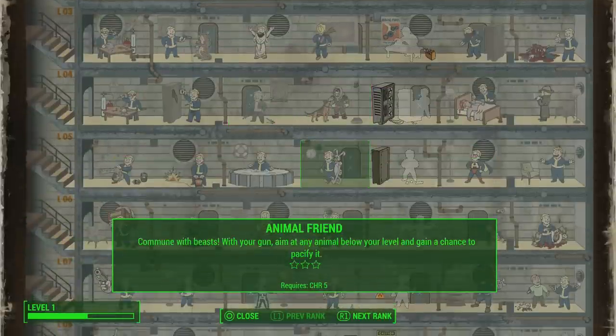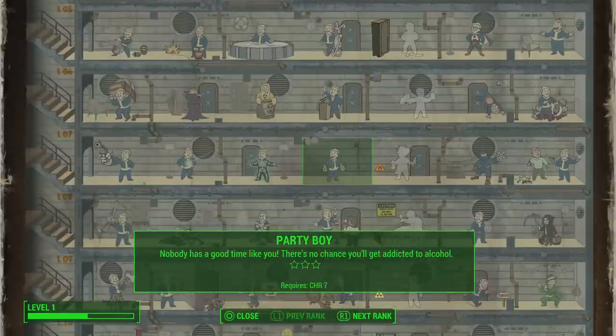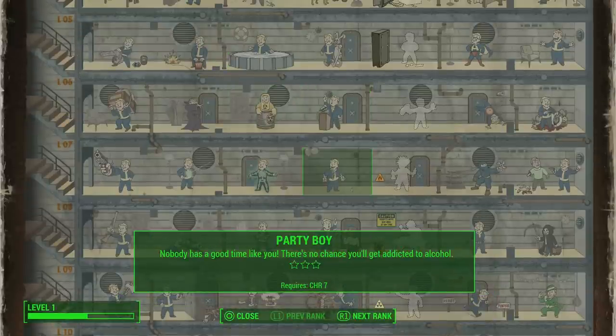To boost Intelligence you need to debuff yourself first. Most of the stat boosts come from drugs, but one comes from alcohol. For Intelligence, you need the perk Party Boy or Party Girl — the first rank stops alcohol addiction, and the second rank doubles the alcohol's effect. There's an alcohol called Dirty Wastelander that you can craft. At the second rank it will minus your Intelligence by four. You minus your Intelligence by four, do the book trick, and add four Intelligence back into your build, then grab the Intelligence bobblehead — and that's 15 Intelligence permanently.